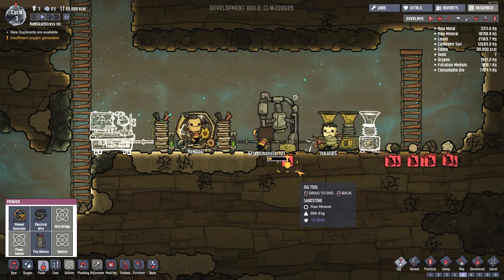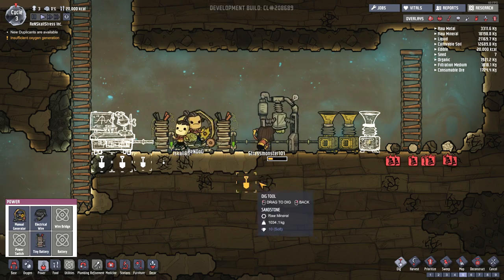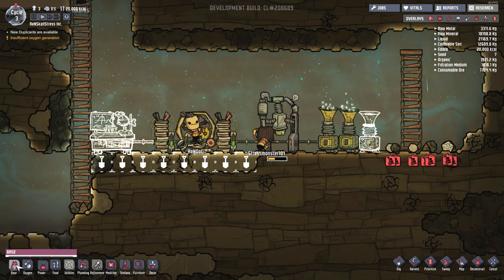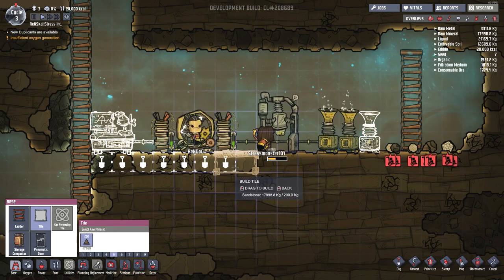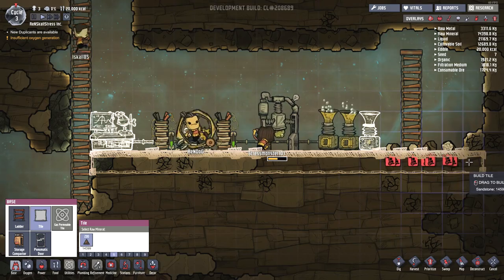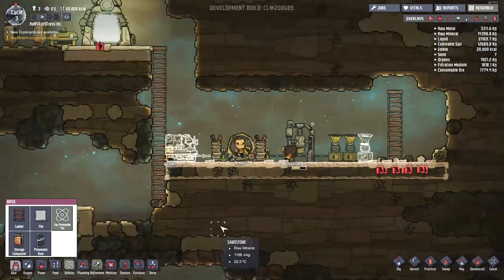I could start digging away underneath here — let's dig away all this junk and then turn it into tiles, just so it looks a little bit better. We can overbuild — okay, that's awesome. I kinda want the colony to look a little bit better right now, it's looking a little bit janky.